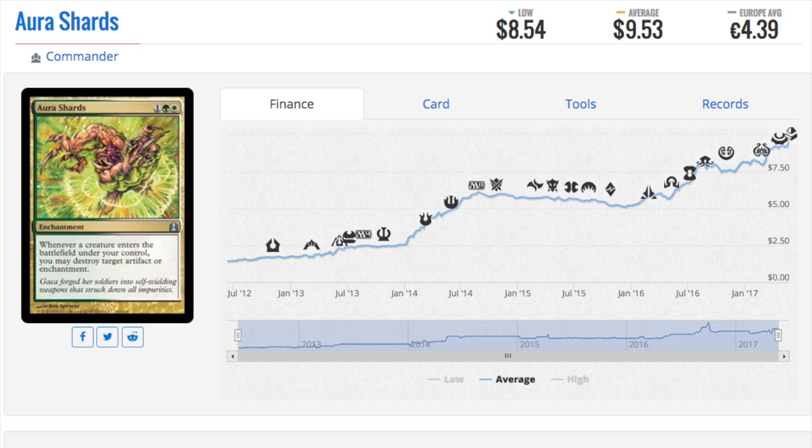Next we'll talk about this card — I believe it's a Commander reprint. This card is very good and has slowly become a $9.53 card. It costs one, a green and a white, and whenever a creature enters the battlefield under your control you may destroy target artifact or enchantment. The Commander version does have a price premium most of the time. It was originally from Invasion, so it's been some time since we've seen this card, and that's where the price comes from. It is an uncommon.